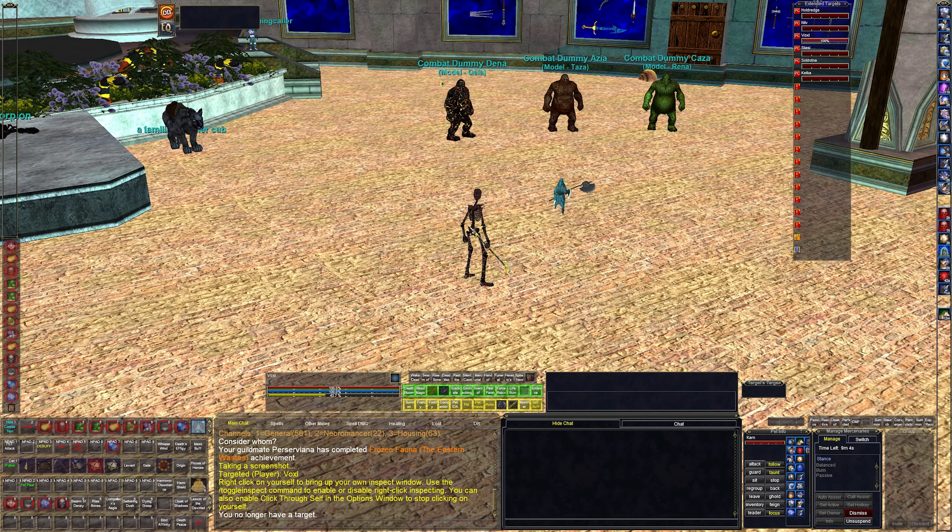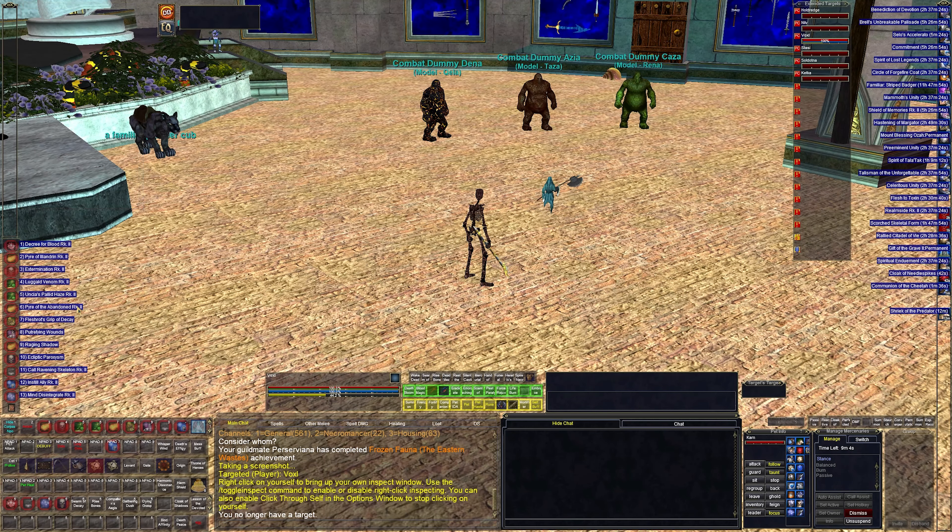Hello and welcome to an EverQuest guide for how I play a level 125 Necromancer. This may not be the best way — it may be useful to you, it may not. I've been waiting to make this video to get more AA's, mostly focus AA's, but I wanted to get to around 75,000 AA's. Since the next expansion is coming, I want to get this out now. We're going to talk about spells first, how I do my hotbar, some of my macros, gear, and whatever else comes up.